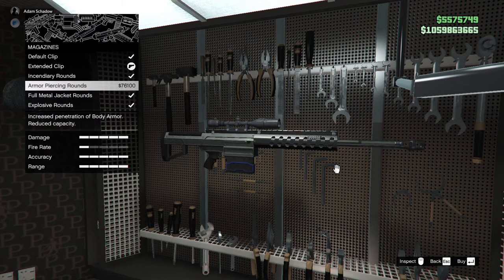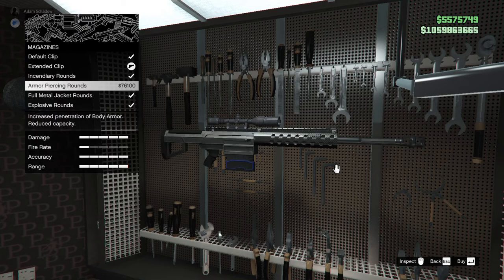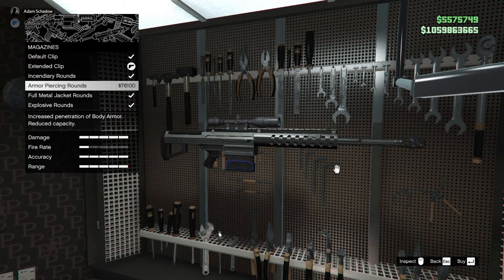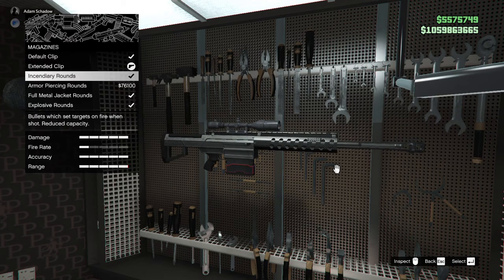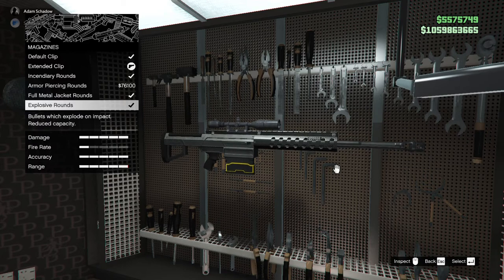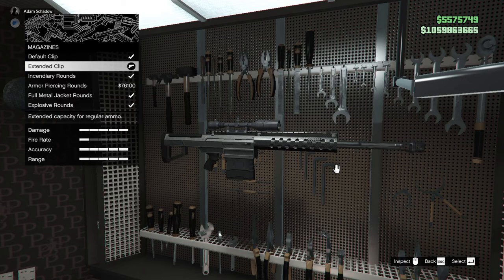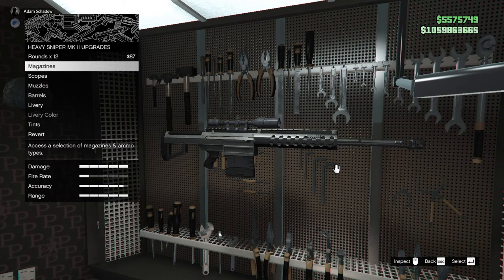Explosive rounds ragdoll people — they are very devastating. You never want to use the default clip or even the Mk1 sniper, because it just has less ammo and is worse in every way. For the scope, you want to use the advanced scope because it has the most zoom and you can also use thermal. Night vision is practically useless — you can almost always see people or just use thermal instead. For muzzles, the bell end is not necessarily better because there's no real difference between them in terms of recoil — but this one has a smaller size so it doesn't cover your screen as much.